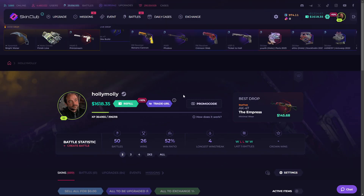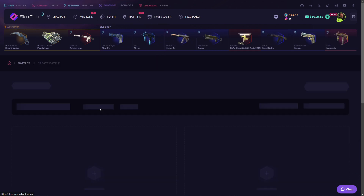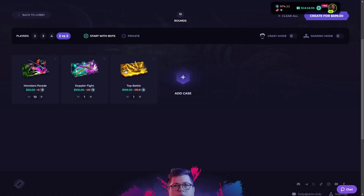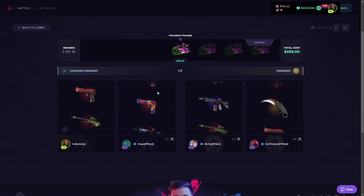We got 1600 dollars. Let's do one last case battle. I really like this Monster Case, I want to add it 10 times plus one Doctor, one Top Battle, or a case. Okay this is good — a 600 dollar battle. Let's create it. It's 222 again, I'll be coming in this bro, come on.